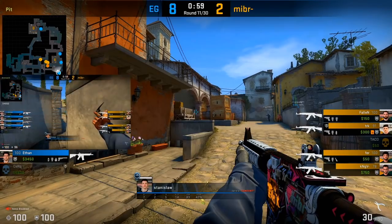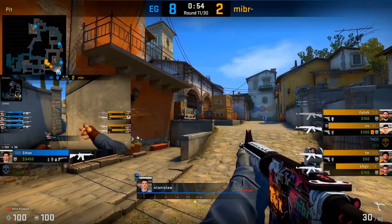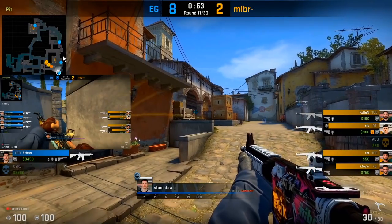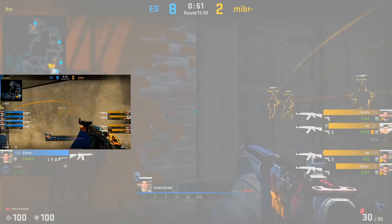In the pit/graveyard setup, the pit player doesn't even need to take first contact, because T's coming into the porch side area are already expecting a player to be towards pit. In this round, Stanislaw hides in pit — Fur and others are already looking for the player towards pit, which is exactly what allows Breeze to shoot them from the side for a 2K before Stanislaw finishes off with the final two kills.